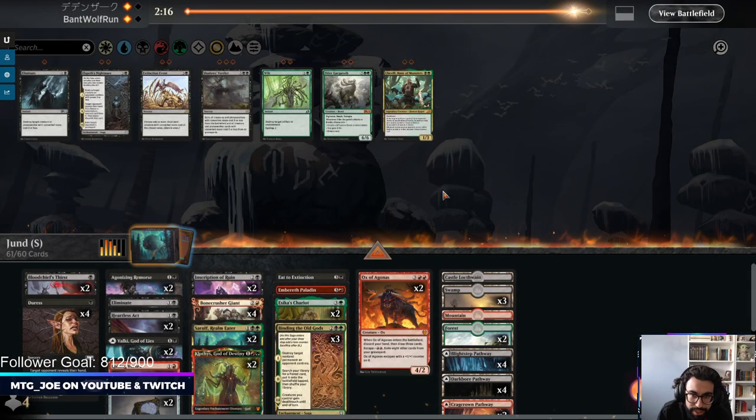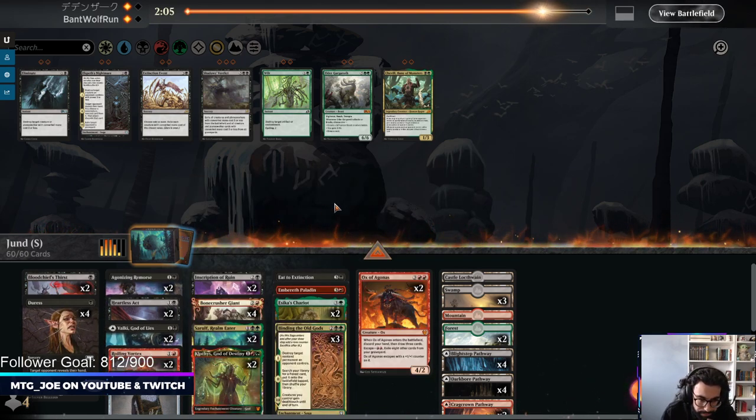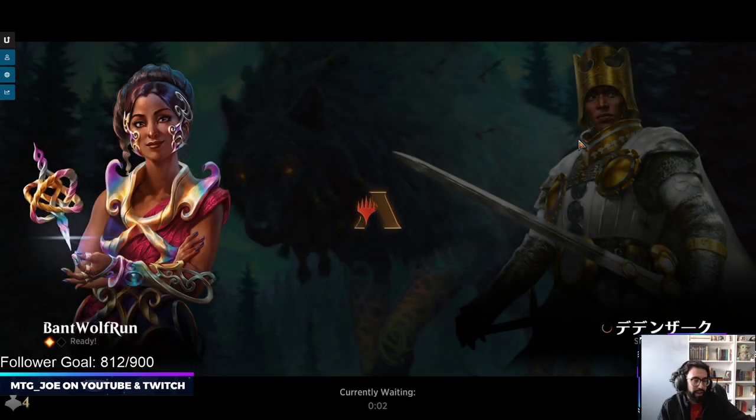We are definitely adding Eat to Extinction — that's for sure. I think I like the Duress; can probably trim the Eliminate. Koma's a big boy — comes down and smacks your face. We had her out, we just needed them to not find that one last Counterspell. That was a good match though; if all standard was that interesting, I'd be happy.